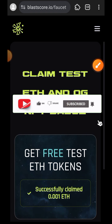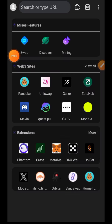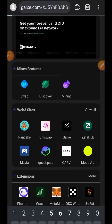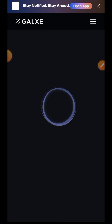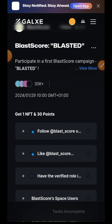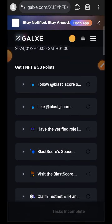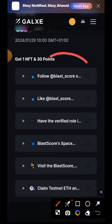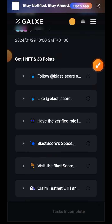The next thing we are going to do is open up a new tab and complete the Gauss campaign too. The first four tasks on Gauss are simply social tasks, so I will just follow them on Twitter, do everything they ask, and then come back to do the rest.